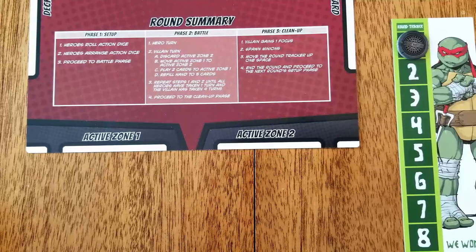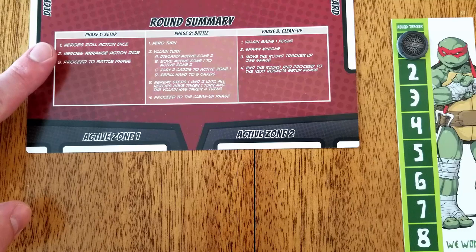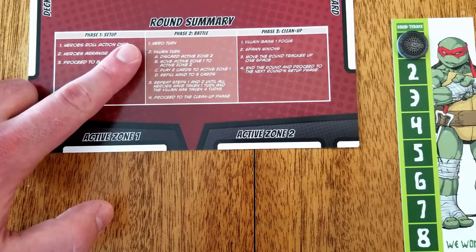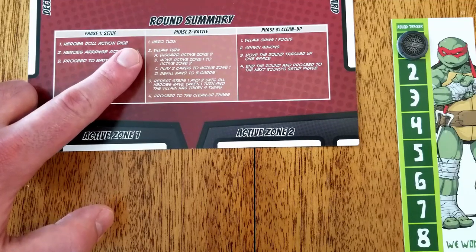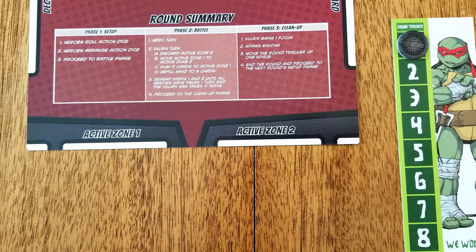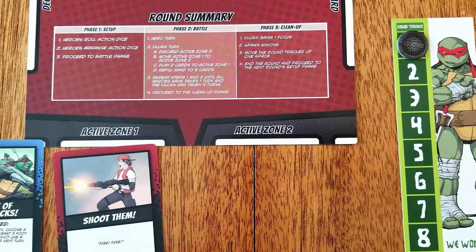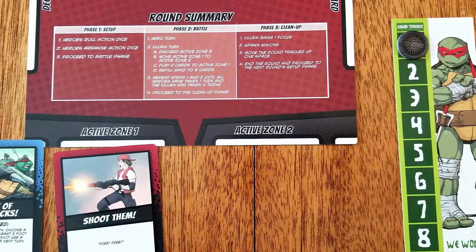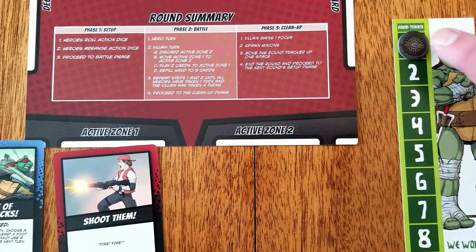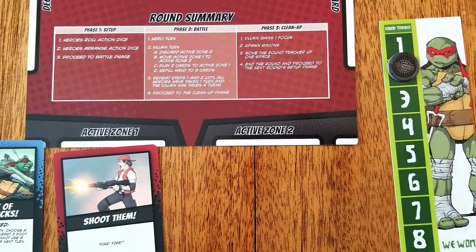A competitive mode round begins with the setup phase where hero players roll and arrange their action dice with dice placeholder tokens for shared dice. After this, we move on to the battle phase where the heroes start by choosing one hero to take their turn and spending all their action dice. After each turn, the villain player takes a turn by playing two cards to activate their figures. After each hero has been activated and the villain player has taken four turns, we move on to cleanup where the villain regains one focus and minions are spawned. Then the round tracker is moved down and the next round begins.